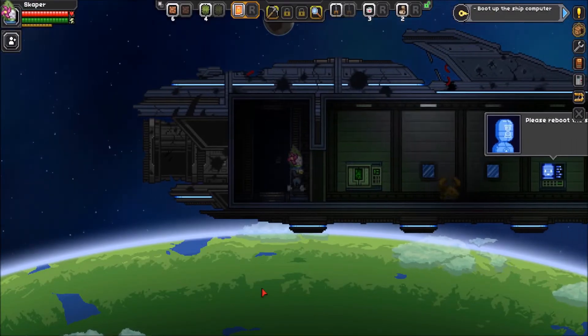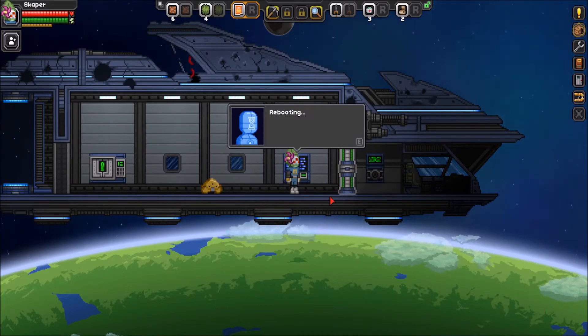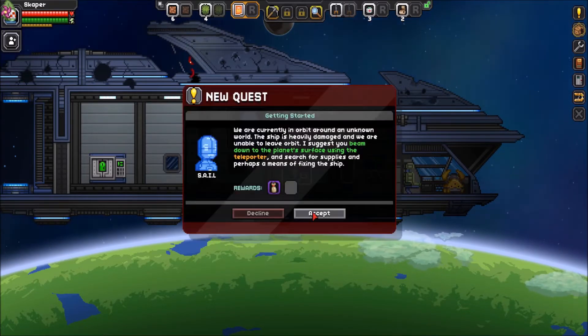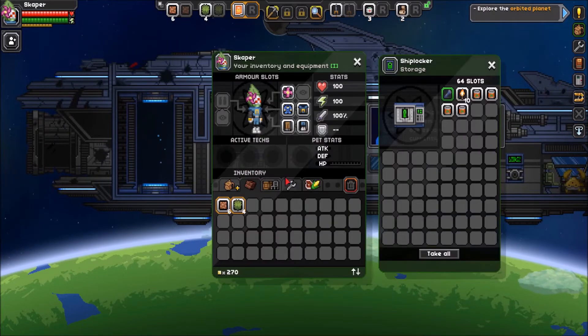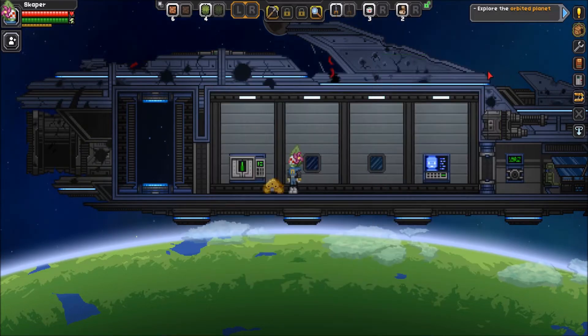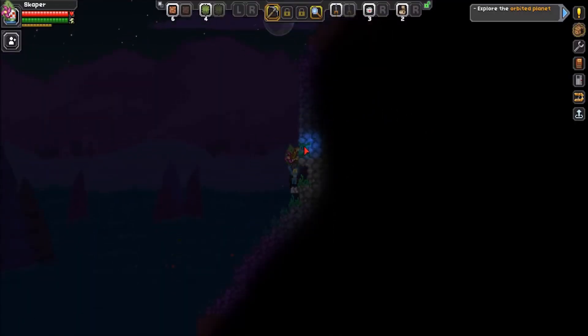So as you can see I woke up in my spaceship — it's damaged because we were attacked. The AI of the ship is named SAIL, and SAIL just told me to explore the planet I'm orbiting around to get some resources. I take some food from the computer and just go down to the planet.